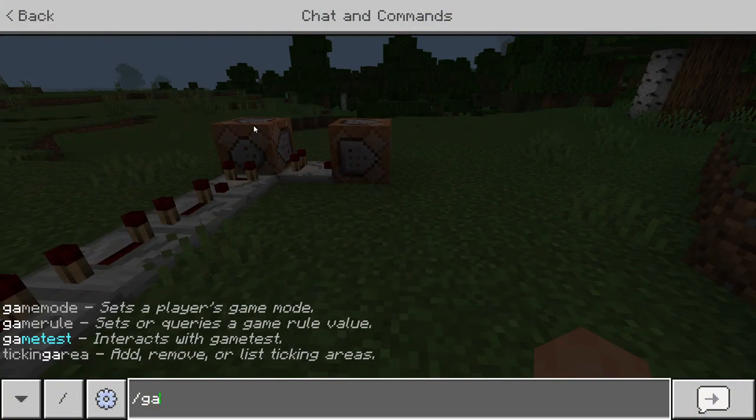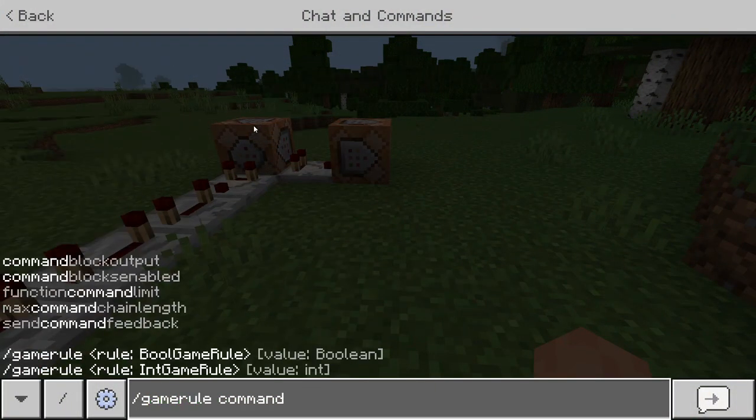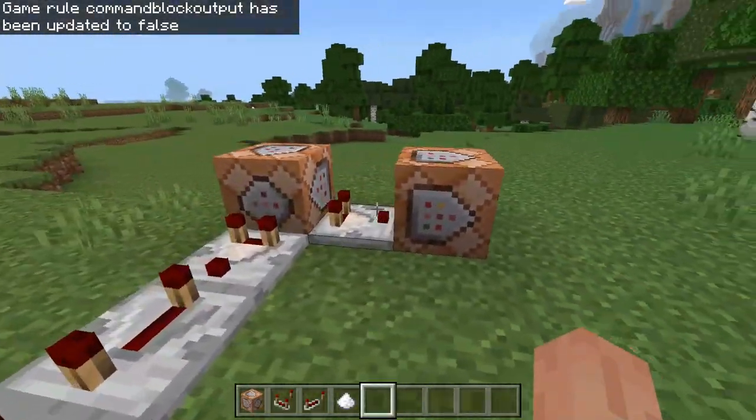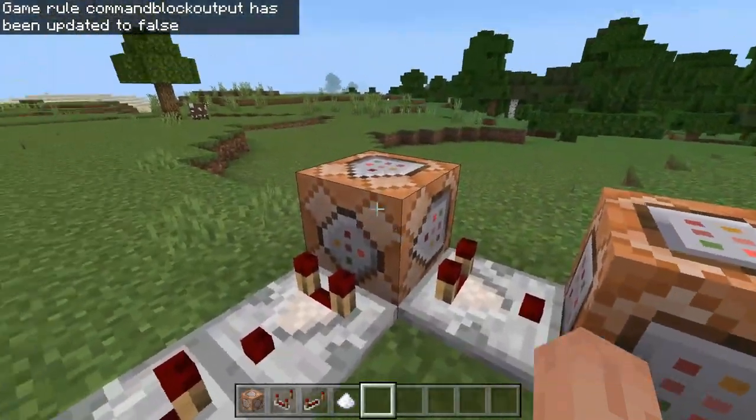Before we start, don't forget to say slash gamerule commandBlockOutput false. This will make it so it does not scroll text on the side. Now let's get into the first command block where the two comparators are surrounding it.